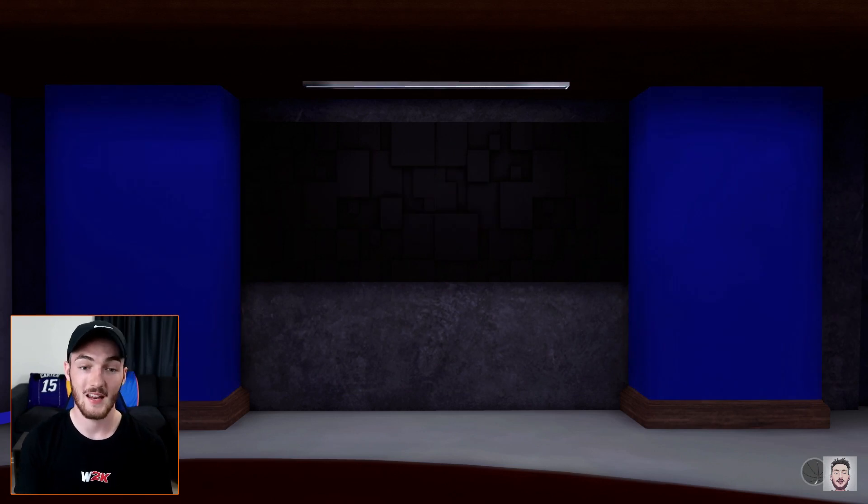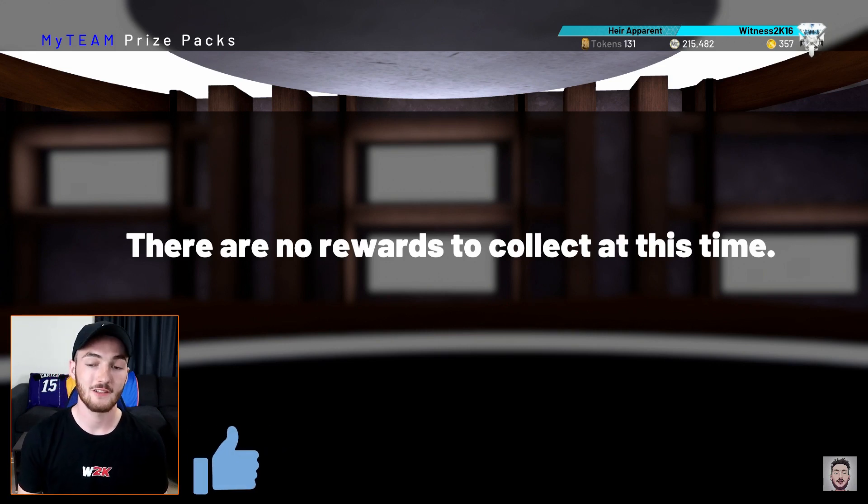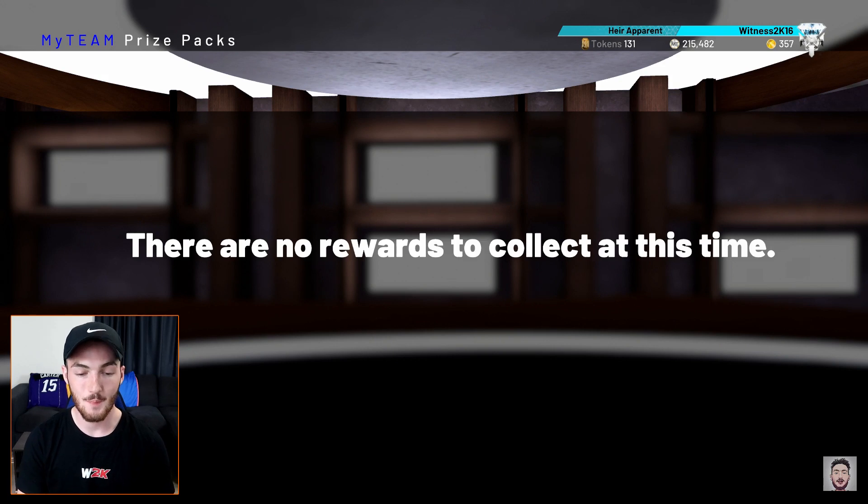That is a clutch pull to finish with a three-point shoe. That is going to do it for the video guys — the Triple Threat prize pack opening. We pulled a fair bit of stuff — it wasn't too bad at all. We got a Limitless Range badge, that was a dub. We got that PG shoe, some throwback players, and one heat check player. You just don't seem to see 20th Anniversary packs or This Day in History packs on Triple Threat boards anymore — I hope they bring them back. Thanks for watching — shoutout of the video goes to Patrick, sorry I don't know how to pronounce your last name. Leave a like and subscribe — it's been Witness.